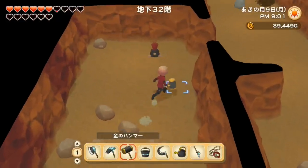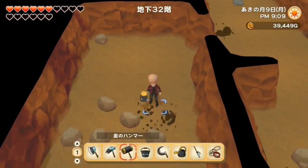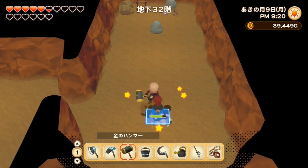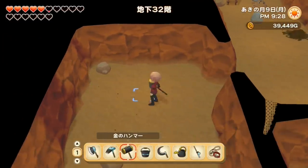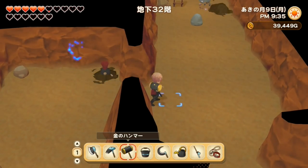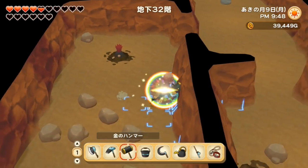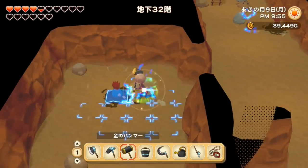I've reached level 32 and now there are electric moles! They look so hard to hit — and they are! They're incredibly fast. I managed to hit one once. I think the way to deal with them is to charge your swing. Let's stay on floor 32 and try to get these moles. They better give me something worth it because they are causing me so much trouble!